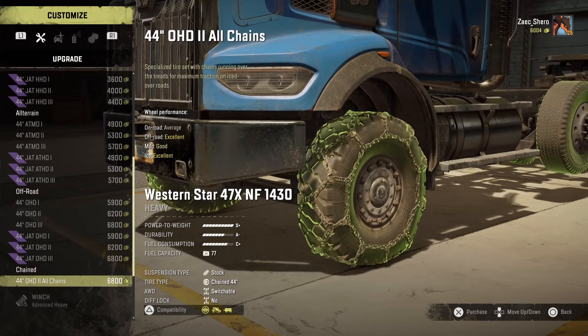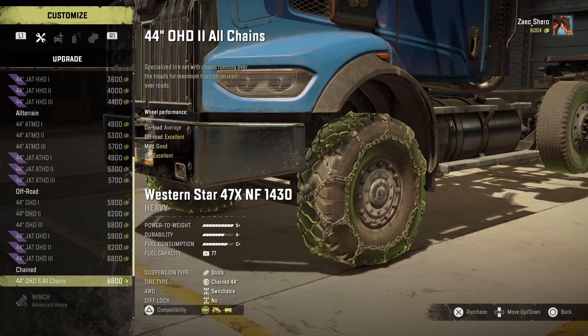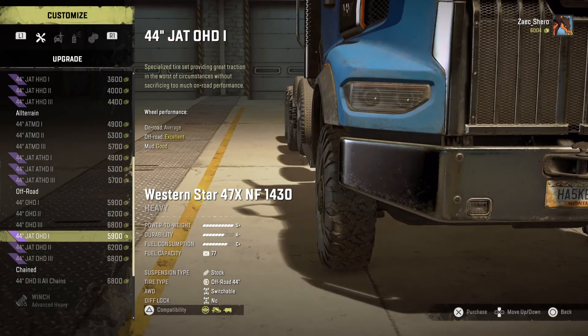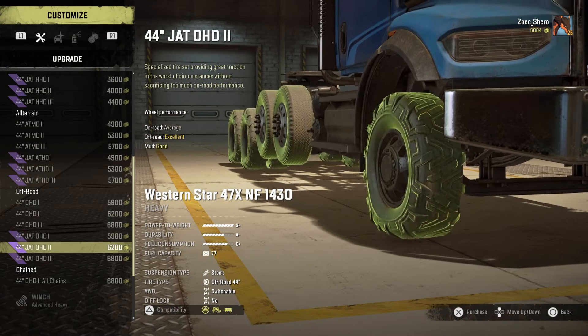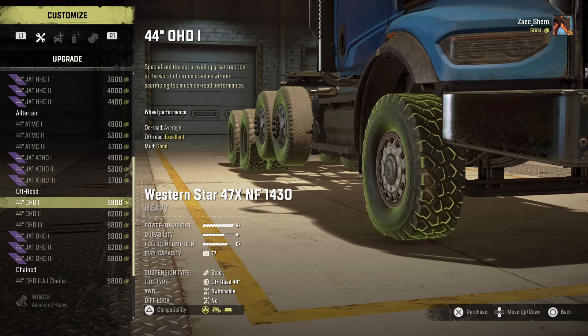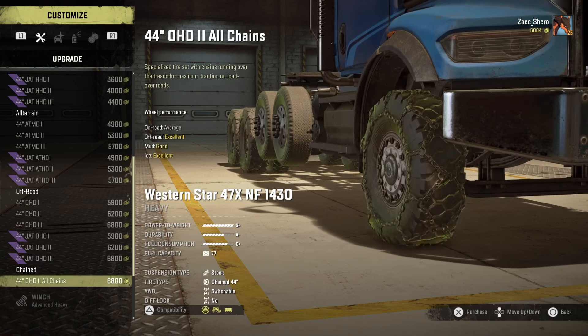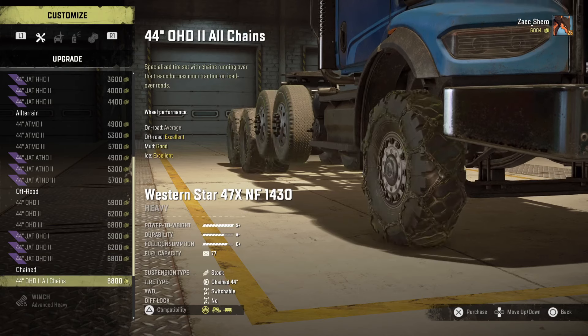We technically need tires because we're going to be going into dirt and mud territory — and this thing has no mud tires. I'm disappointed. So it's a good thing we got the Quack Pack, because at least the modder understands that we need mud tires in a mud-running game. Chain tires are not exactly good — they're good on ice but not in snow and mud, they're trash.